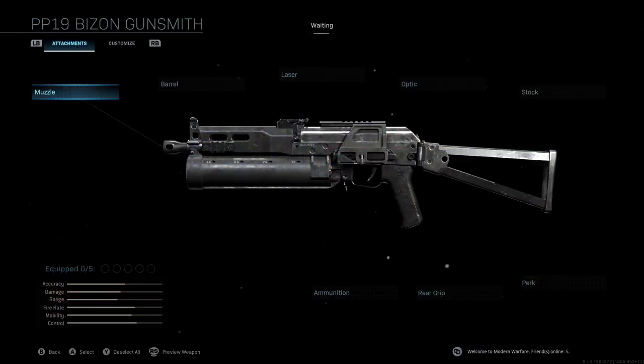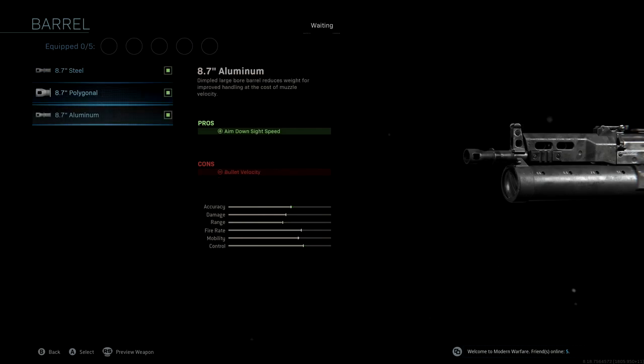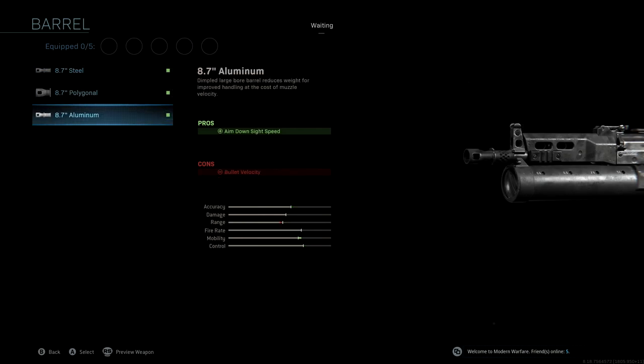If you take a look at the attachments, we're not going to be using a muzzle. The barrel that we're using is the 8.7 aluminum. With this we're getting aim down sight speed as a pro, giving us a really nice boost to mobility. So the 8.7 aluminum.